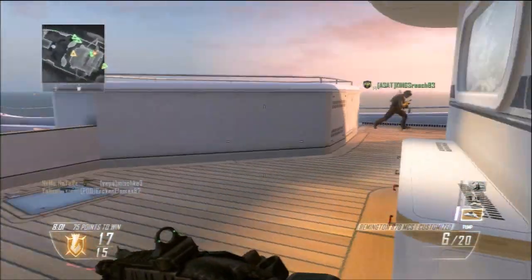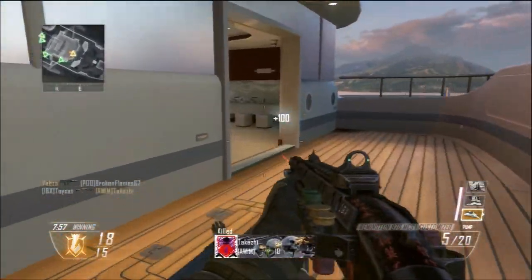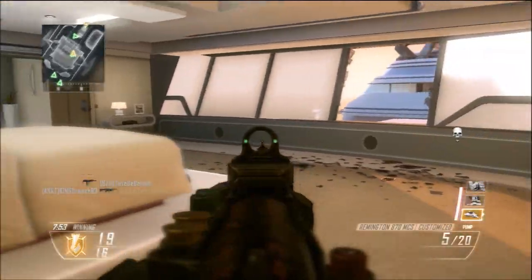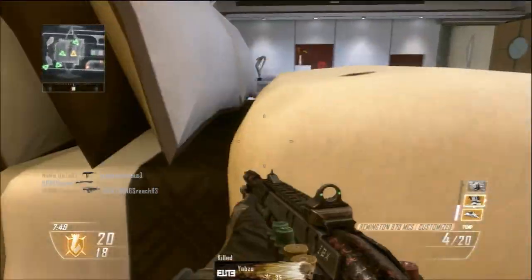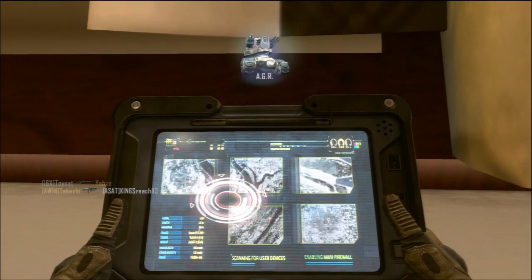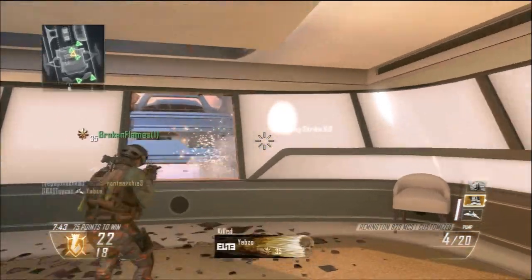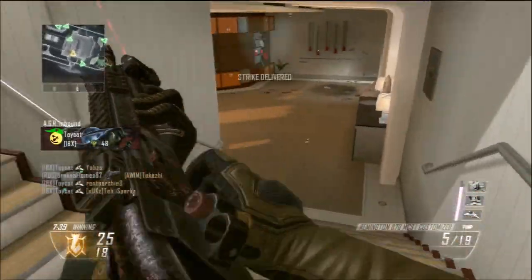I'm also running laser sight. The hip fire in this game isn't as good as you might expect - in previous games, you'd put steady aim on and hip fire would be better than aiming down sights, but in this game it doesn't seem as true. So you're definitely going to want to be aiming down sights at all times when using this gun, because hip fire is just not too good. The laser sight really is optional - I'm just so used to hip firing that I've put it on.